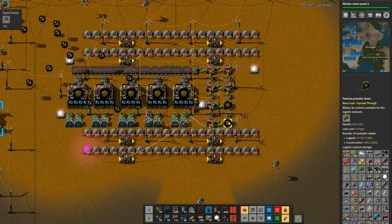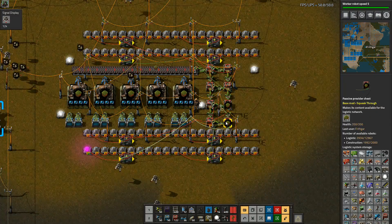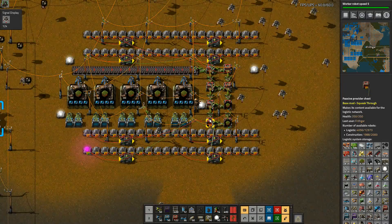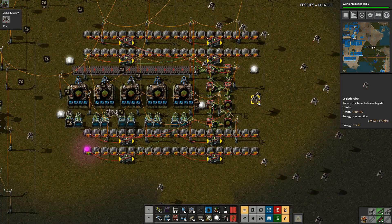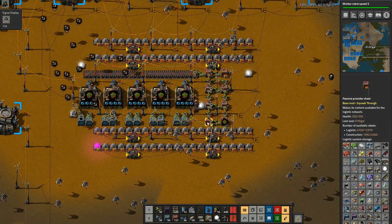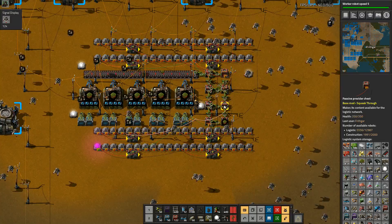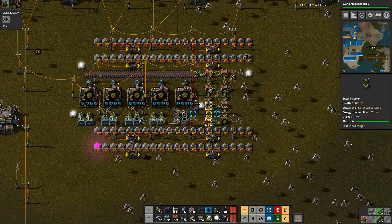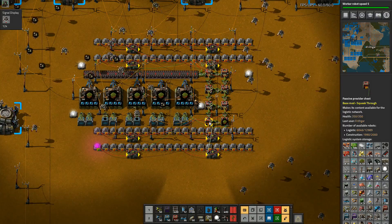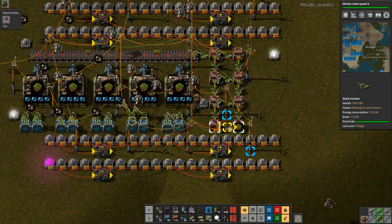In theory when that one's full, the only problem is it could go to that one and fill that one before it fills this one. I don't want it filling that chest before it fills this chest. I suppose really we should have them all in a long line if I want this to work properly. It's a little bit complex here, a little bit of a complicated setup. At the moment everything's sort of drifting over here so that one is going to end up filling up before that chest does, which is not how I want things to work. How can I stop it from doing that?